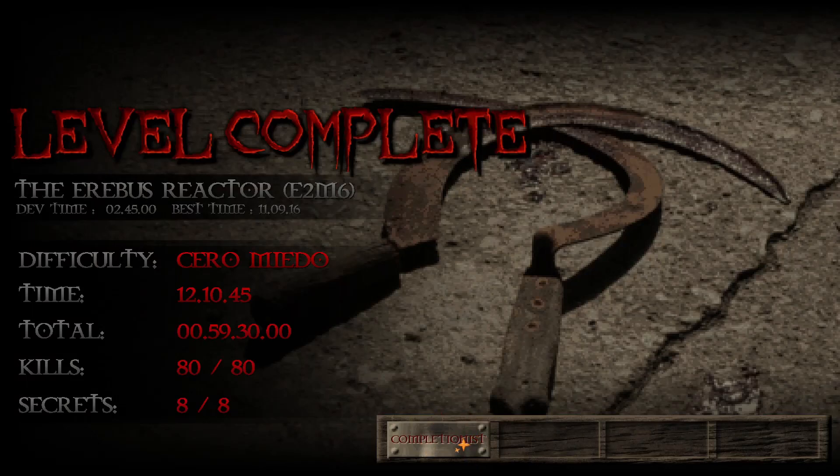So that is E2M6, the Erebus Reactor. Hope you guys enjoyed that video and the little Arnold Schwarzenegger at the end. Make sure to leave a like, leave a comment down below, subscribe as it really helps out, and I'll see you guys next time.